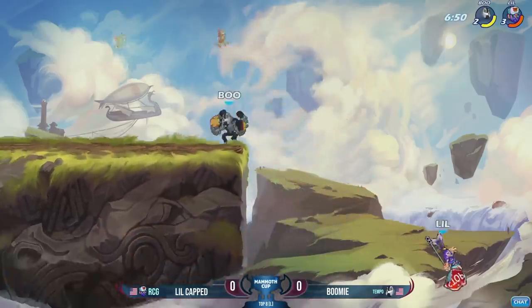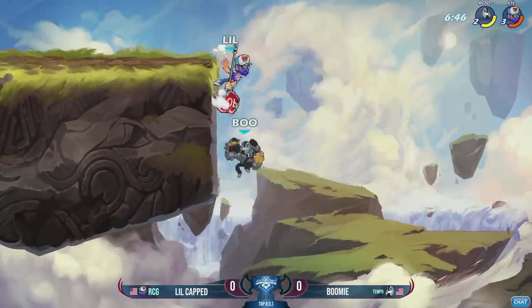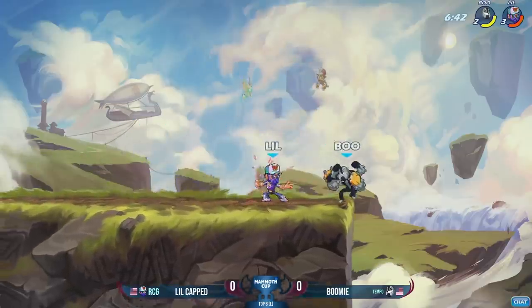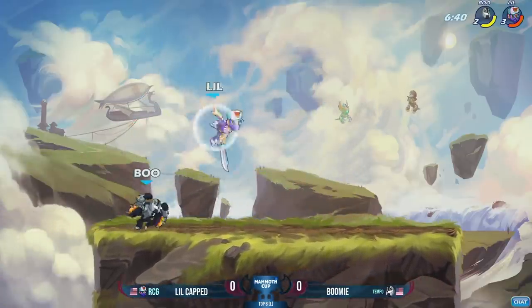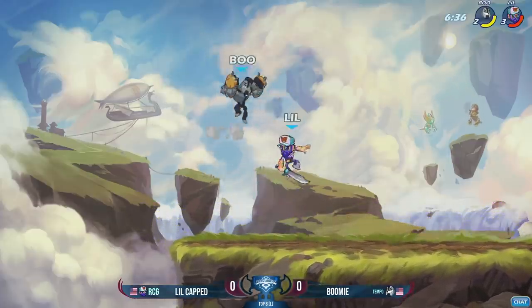Now LittleCapped onto the hammer, looking for those stomps that he's so well known for, as Boomi still plays primarily on the gauntlets. He has no dodge! He played so dangerously on the ledge there — I think it was because he was baiting LittleCapped to get into that neutral stick. But LittleCapped doesn't fall for it, and continues to get more damage.